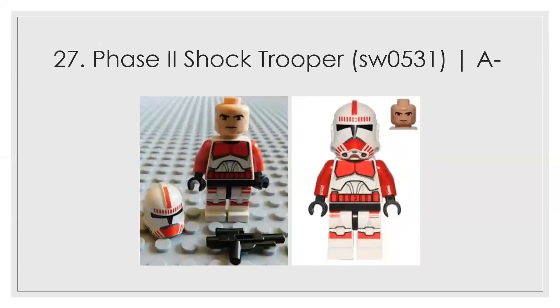Number 27 is the Phase 2 shock trooper. The only thing that stopped me from putting it higher is the helmet looks really wacky — a little misshapen in my opinion. The leg print, however, is phenomenal. It gets an A minus, because I think it could have been A plus or even S tier if they'd done the helmet well.